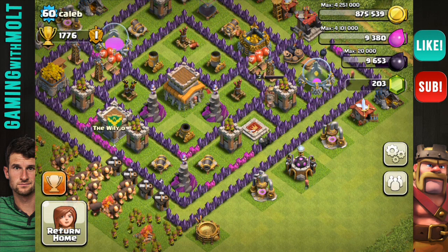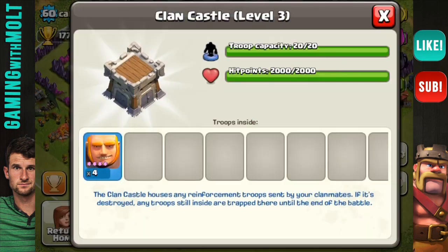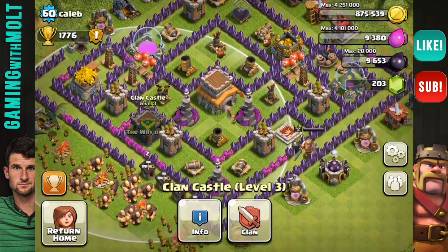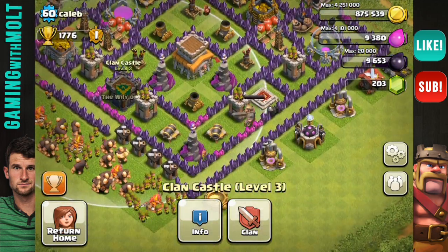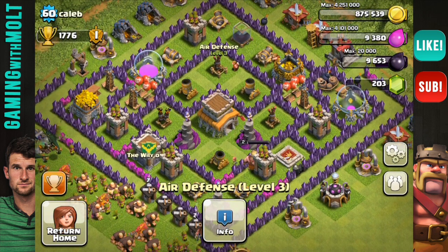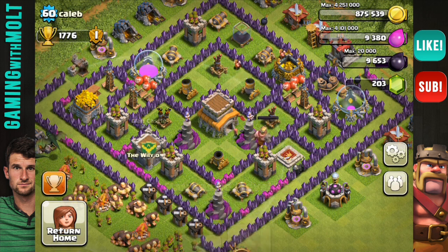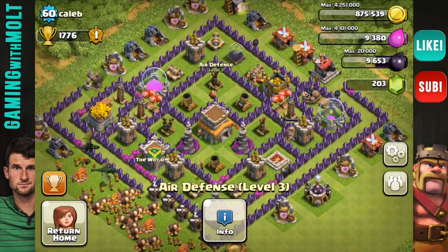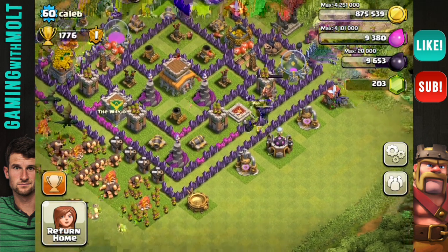Your clan castle is very important. I wouldn't ask for giants — I would ask for archers, that's what I always do. What I'd actually do is take your clan castle, put it right where that air defense is, and bring the air defense over. I'm in your clan, I know how active it is, I know people donate — your castle's full right now. The clan castle is one of the most important defenses you have, so it should definitely be centralized.